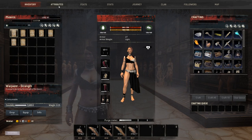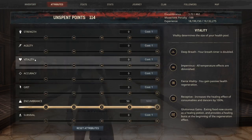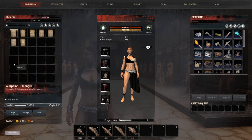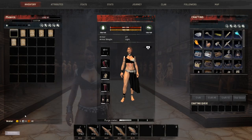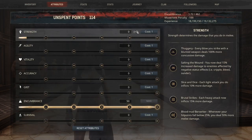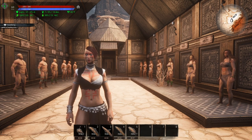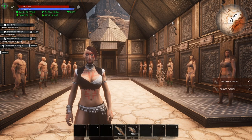There are seven war paints because there are seven different attributes. Now if we take the first one and equip that and then look back at our attributes, you can see it gives us an additional three in that attribute.